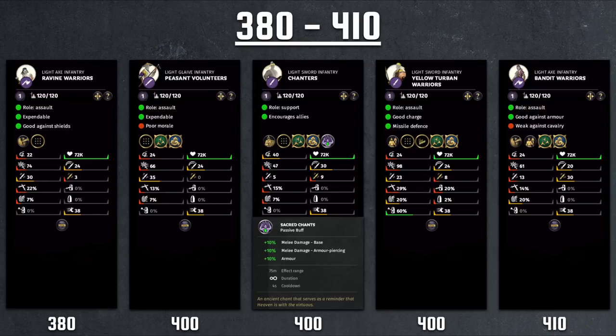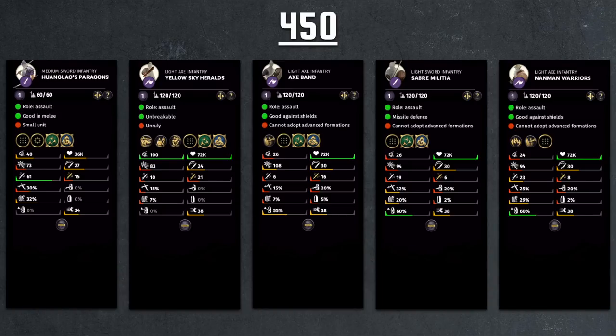Yellow Turban Warriors are the slightly upgraded version of Yellow Turban Infantry available for all Yellow Turban DLC characters. They have formations for the first time, but the damage is nothing to write home about and stats are average. Bandit Warriors are shared among all Bandit character rosters — sort of their Militia Replacement unit. They have great armor-piercing damage and use an axe, which can grant shield break, reducing evasion on enemy shielded units. But due to their low morale as Tier 1 units, these are quite weak options.